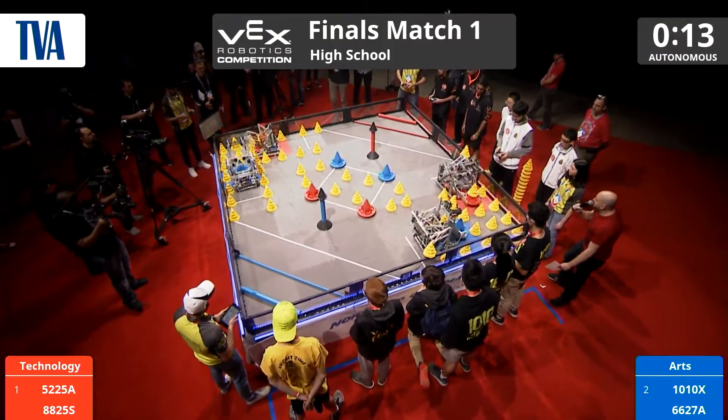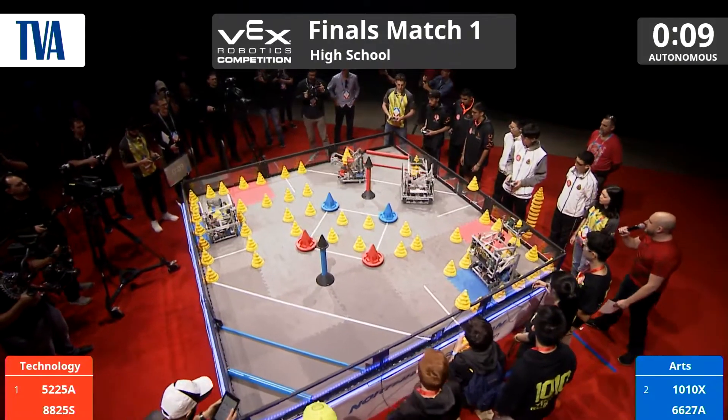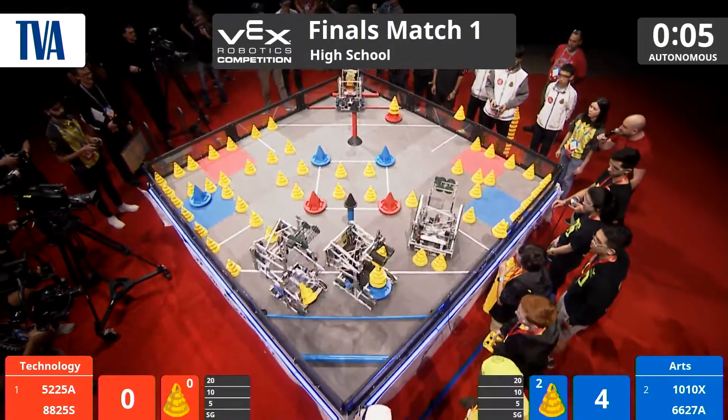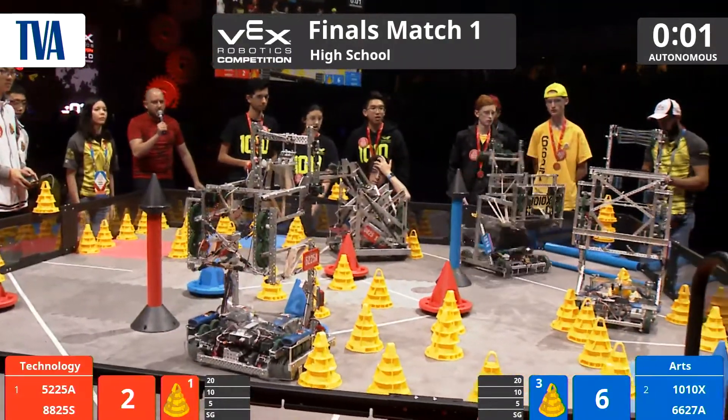Welcome to finals match number 1 here in the Northrop Grumman Foundation Field. The Red Alliance is off to a quick start right here. Both teams heading back over to the zones — let's see what they can do. 88-25S scores in the 5-point zone. Here comes 52-25, scoring in the 20. Blue's got to match them here.